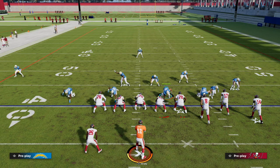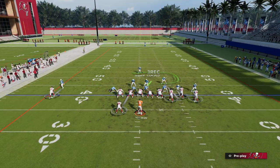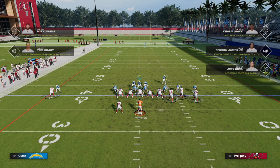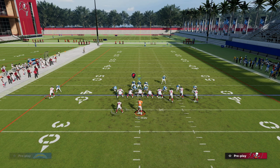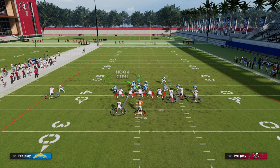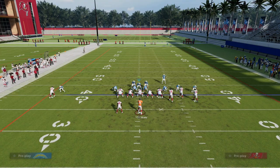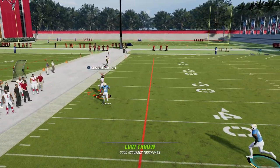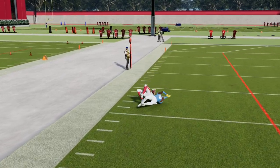What's hard about this is let's say we want to set up a pressure — we want to do something and try to force the issue, try to get a sack. Well, the problem is if they're a smart player, they know they can put a C-route on the left side, and a lot of times that C-route will basically just torch this coverage, as you saw right there.